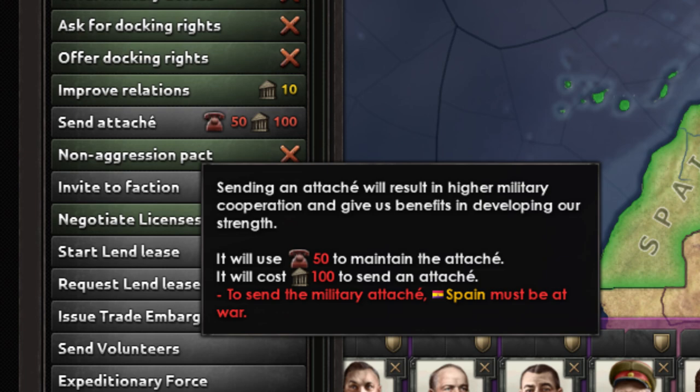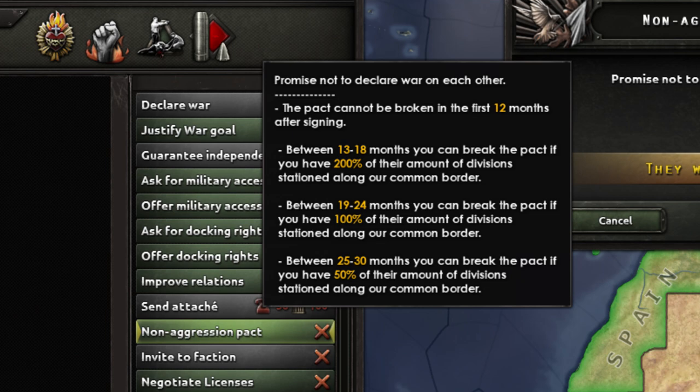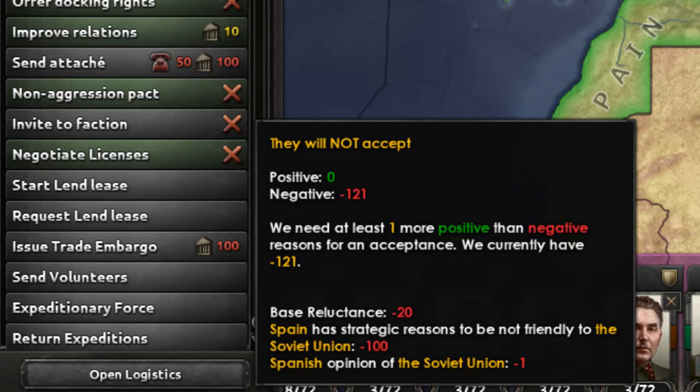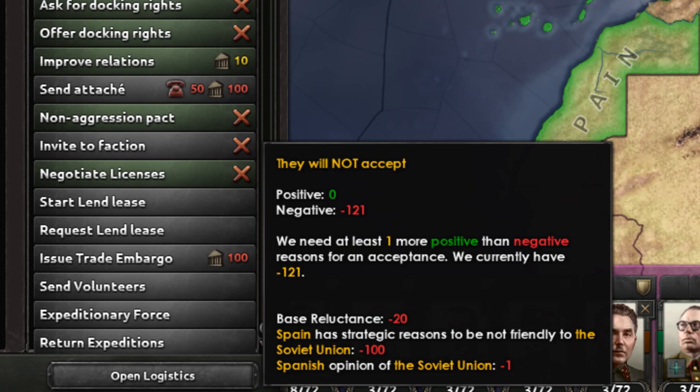Non-aggression pacts are a great way to secure a border against an enemy, or ensure peace between a dangerous power near you. They are pretty hard to break though, so if you want to break this quickly and go to war later on, this will not be easy to do. Getting a country to accept is based off relations, so if they don't want to, hover over the X to see why. Usually it is just an opinion issue, so improve relations with the country for a while and they should be willing.